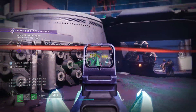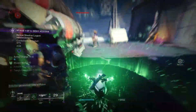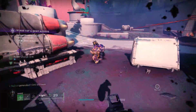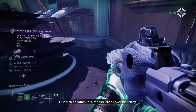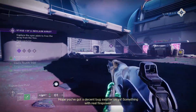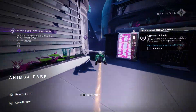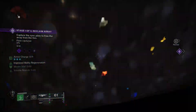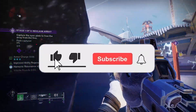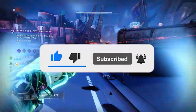That's all the weapons from the Root of Nightmares Raid. Overall, very, very nice. Two weapons in particular aren't that great — the grenade launcher and the sidearm. Everything else is phenomenal, especially that shotgun. The design of the weapons is very cool, the way they sound and shoot is also very nice. Even though the raid was pretty disappointing in my opinion, at least we got some banger weapons. If you enjoyed this type of content, make sure to like the video and subscribe.